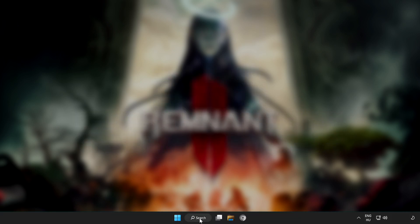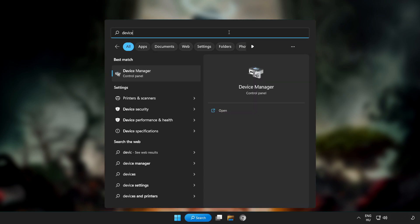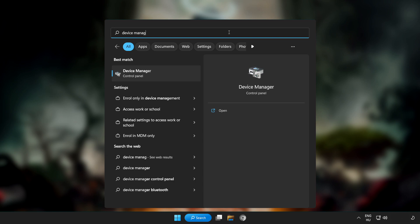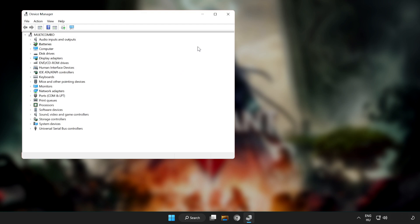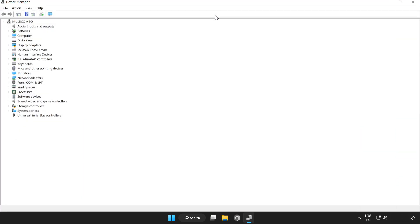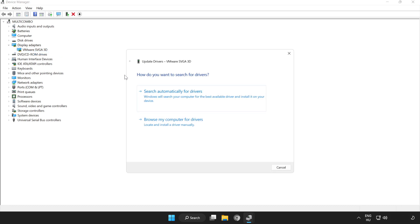Click the search bar and type Device Manager. Click Device Manager. Click Display Adapters. Select your display adapter. Right-click and select Update Driver. Search automatically for drivers.